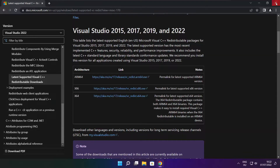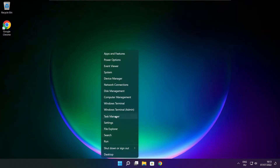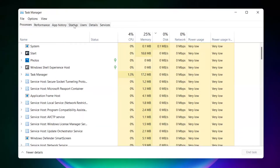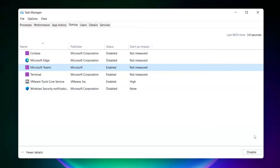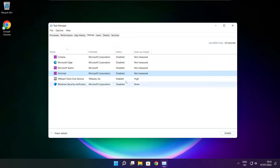Close internet browser. Right click start menu. Open task manager. Click startup. Disable not used applications. Close window.